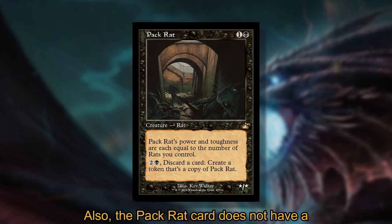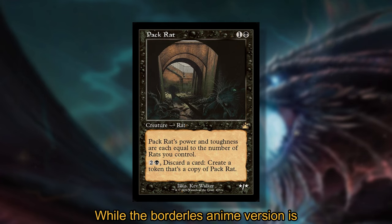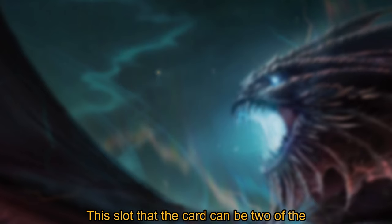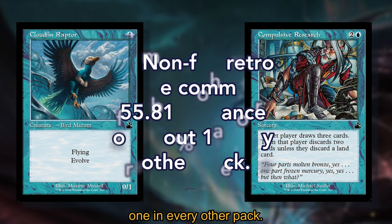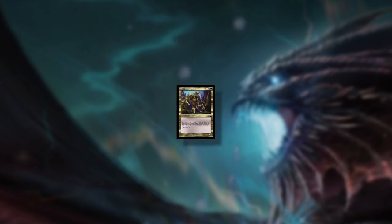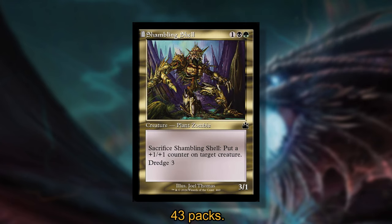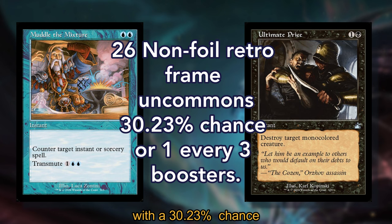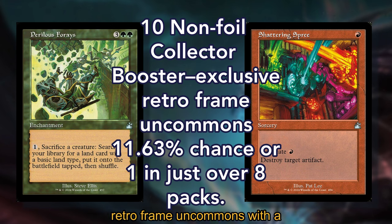Also, the Pack Rat card does not have a normal frame in this expansion, and its retroframe version is only present in collector boosters in foil or non-foil, while the borderless anime version is available in both draft and collector boosters also in foil and non-foil. In this slot, the card can be one of the following: 24 non-foil retroframe commons with a 55.81% chance (about one in every other pack), one non-foil collector booster exclusive retroframe common with a 2.33% chance (about one in 43 packs), 26 non-foil retroframe uncommons with a 30.23% chance (about one in every three boosters), or 10 non-foil collector booster exclusive retroframe uncommons with an 11.63% chance (about one in just over 8 packs).